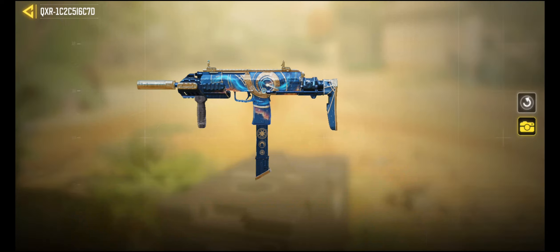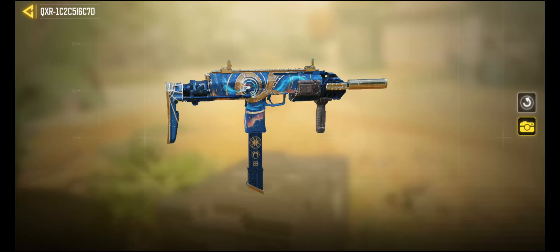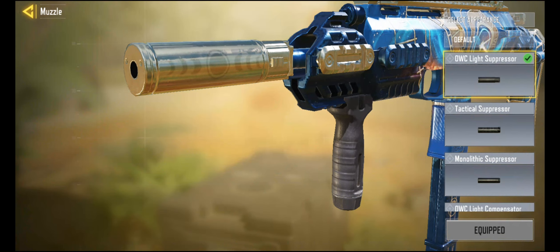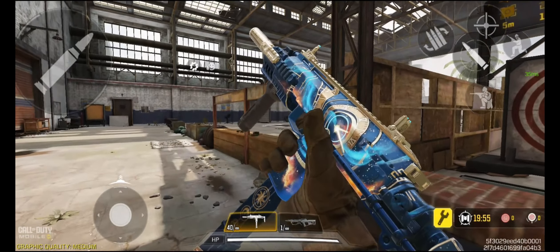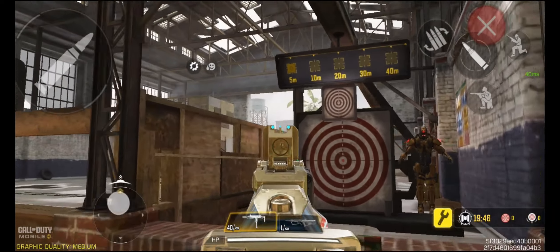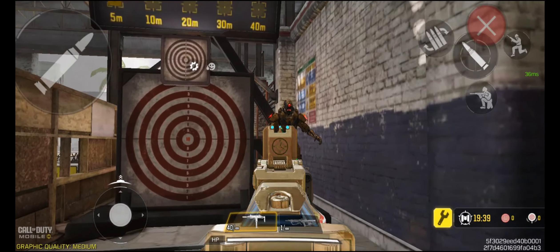Take a look at this Temporal Vortex camo — this looks awesome. There's a clock there. I see clock hands, I see Roman numerals. This magazine is looking pretty sweet. I like the gold barrel here too. This is not actually the monolithic suppressor — this is the light suppressor appearance, but you can change that now. Inspecting the side here — all that galaxy star stuff with the time looks awesome. The most exciting part to me is that bright blue contrasted with the gold. I previously had another epic camo, the Gentleman's Sidearm, that has a red there, but I think this bright blue is even better.